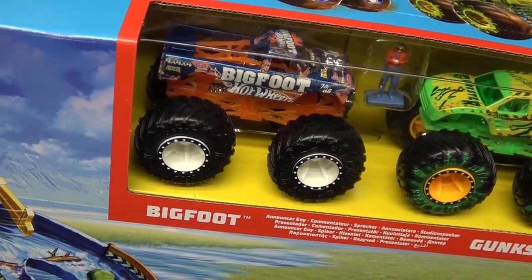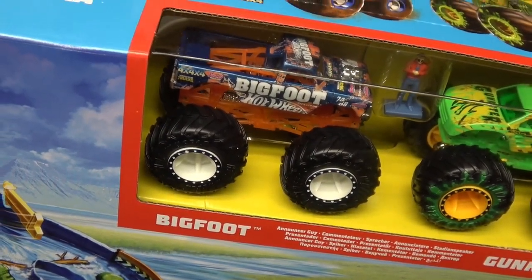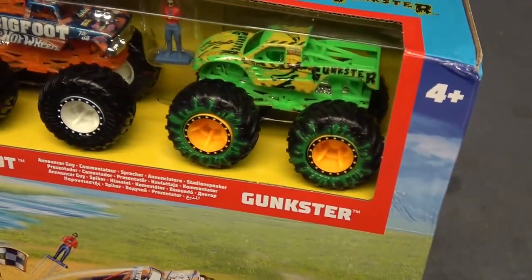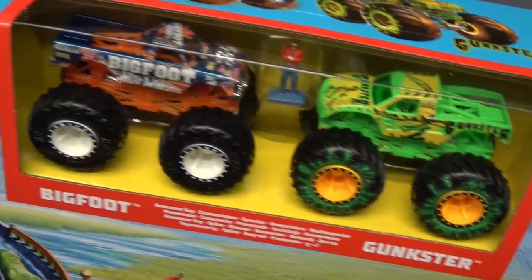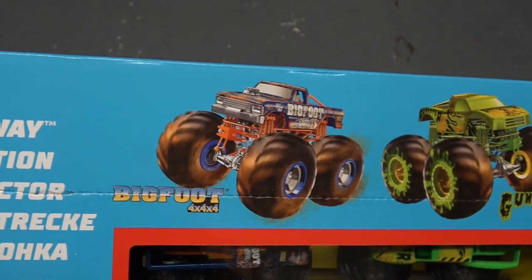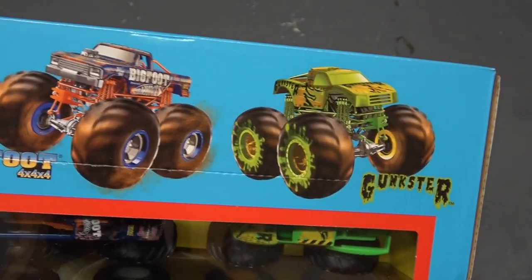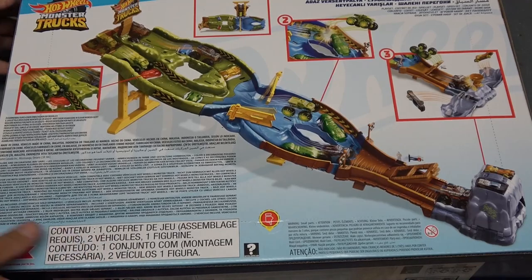Check out the trucks you get: a Bigfoot Four by Four by Four — I already have that truck, so I'll put the double in a geocache at some point. You also get the Gangster, which I do not have, and Announcer Guy. Check out the artwork on the box — Bigfoot Four by Four by Four and Gangster. Let's flip it over and see what's on the back.